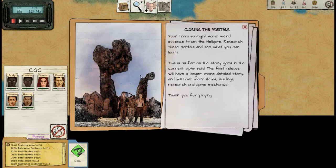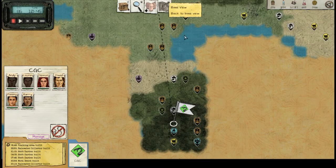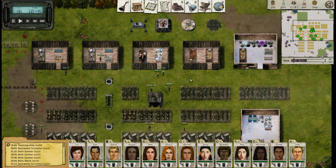They don't have a proper final cutscene or anything, so it's really just this text here: your team has salvaged some weird essence from the Hellgate — we can research these portals, see what you can learn. That's as far as the story goes in the current alpha. The final release will have a more detailed story and even more stuff. Thank you for playing. So that is it. I'd like to thank everyone for watching the series — it took 30 episodes and the loss of one character, but we only lost the one the whole time. If you have any recommendations for future series, please leave a comment. Have a good one, folks.